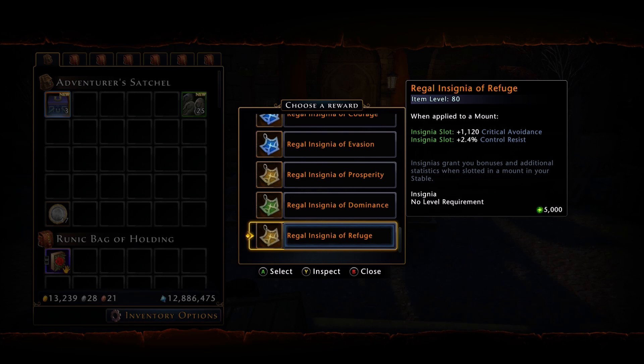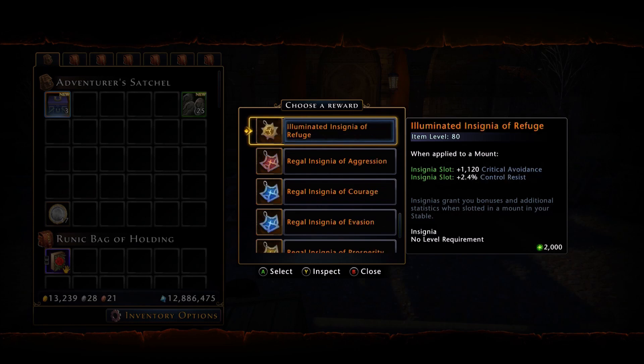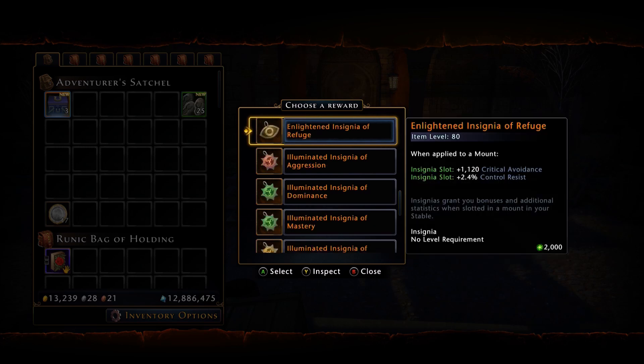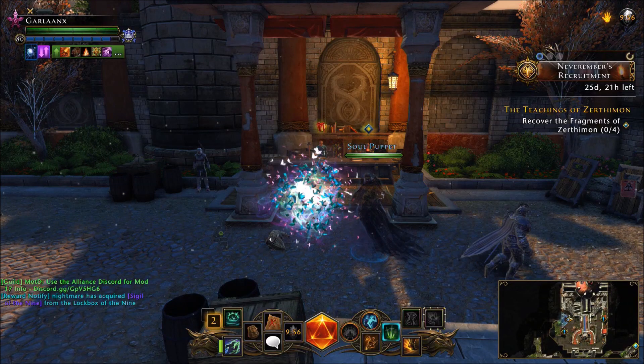Regal Dominance is also very sought after, as is Illuminated Dominance. These are all the insignias except the Zen Market exclusive ones — so there's no Fortitude in here and no Brutality. Brutality is another sought-after Legendary Insignia.